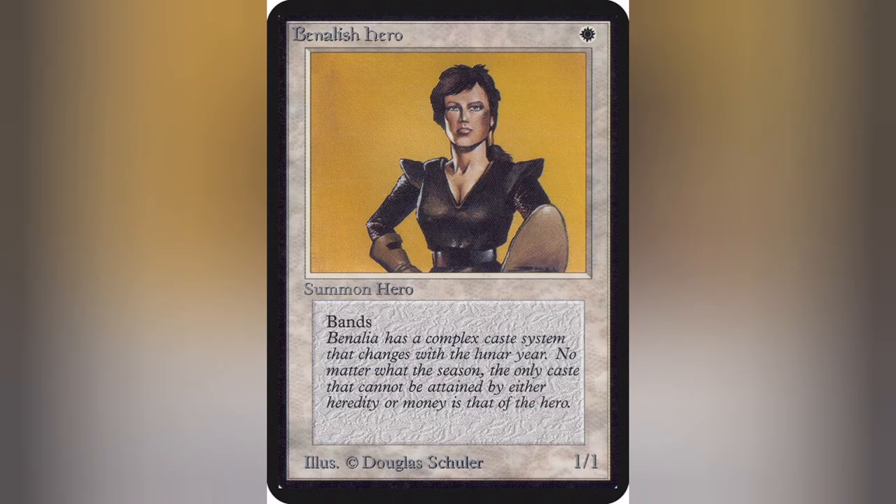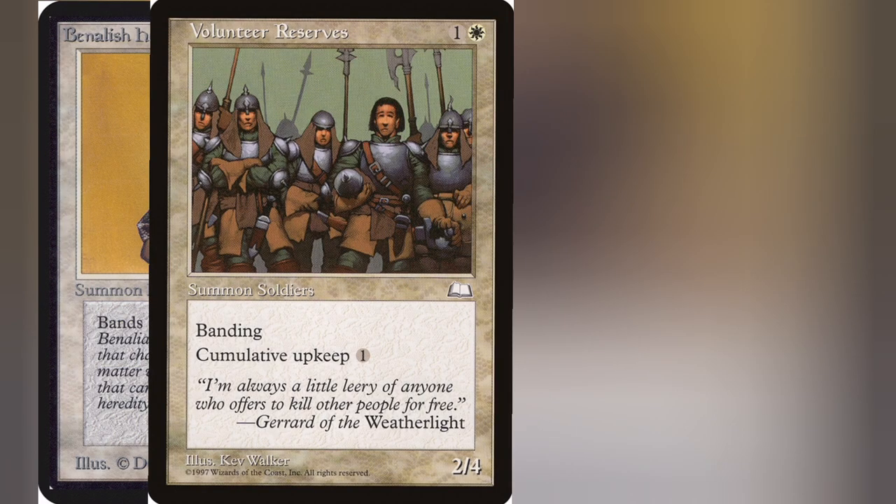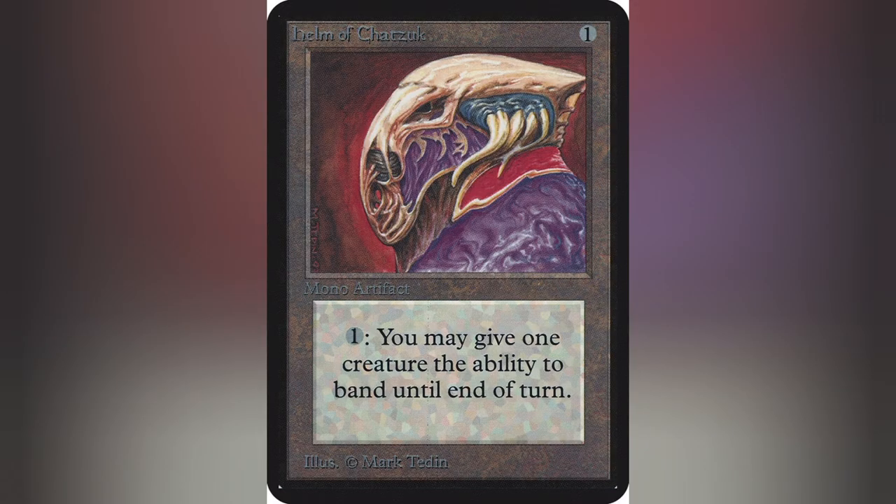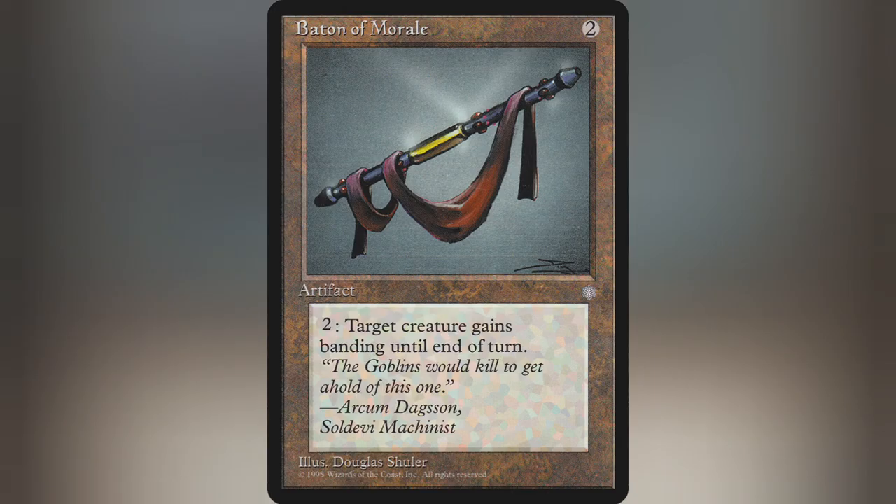What makes the ability better than people give it credit for is all the intricate ways it interacts with combat. Any amount of creatures with banding, and one creature without, may form a band when attacking. And that's not even including cards that actively give your creatures banding or bands with other.